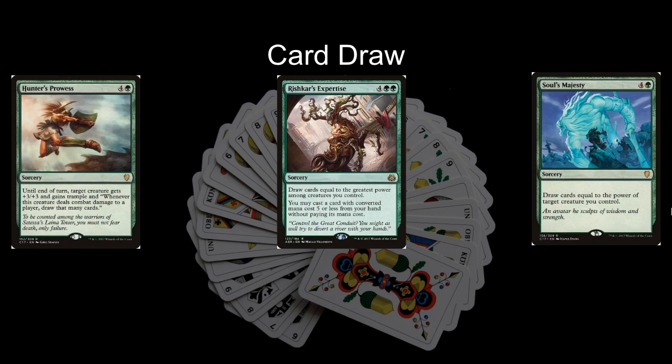Hunter's Prowess is like the combat version of this effect — a four and a green sorcery that says until end of turn, target creature gets +3/+3 and gains trample, and whenever this creature deals combat damage to a player, draw that many cards. As I've said, Omnath does not have trample natively, and getting trample on Omnath is one of the key ways to win the game. So Hunter's Prowess is doing double duty — it's not the most efficient card, but the fact that it provides both huge amounts of card draw and a potential win condition means it's worth playing.